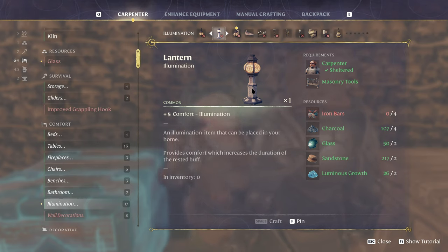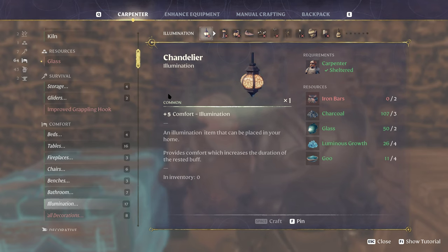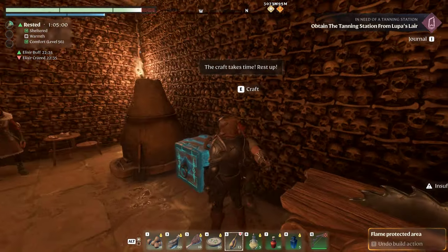Oh my goodness, iron bars — I need iron for that. Yeah, this one looks amazing. Glass and charcoal. Glass shards — I can make glass shards? No wait, I need glass shards. Yes, yes, let me kill them.